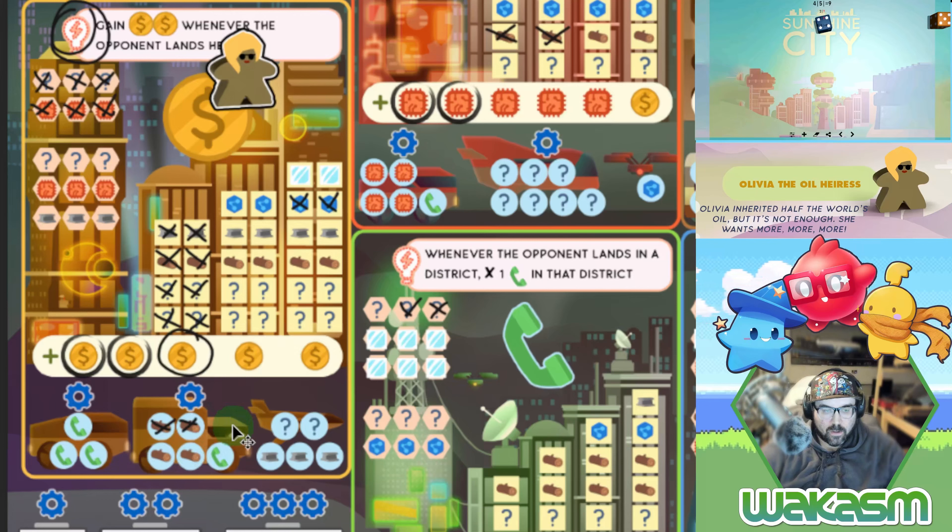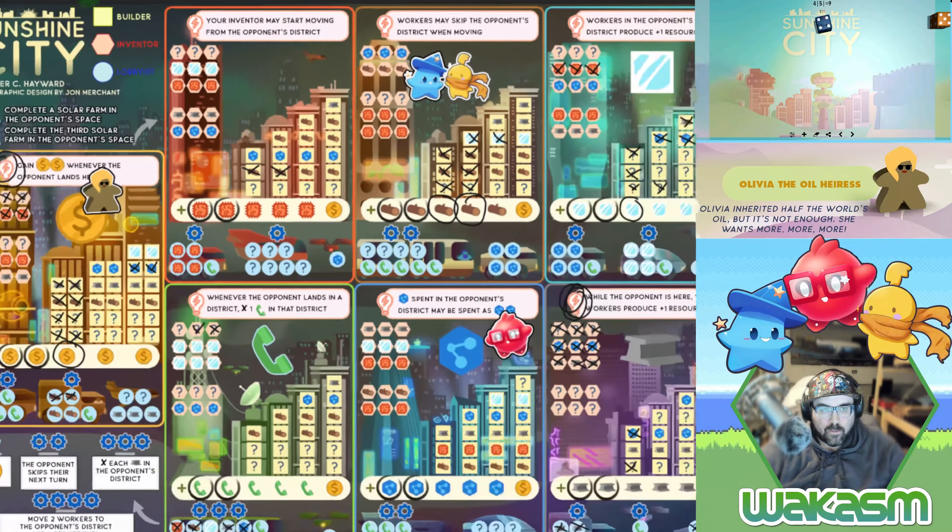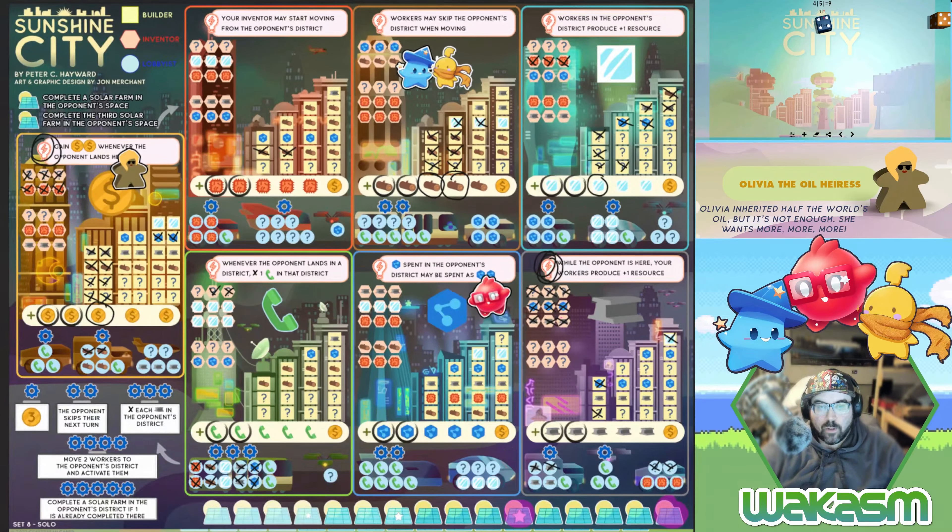Two there, and use the other two down here. I think normally you can choose not to use resources, but against Olivia you have to use all of your resources each turn. I'm not sure if ramping up production is going to end up killing me because I'm forced to spend it somewhere, but we'll see.